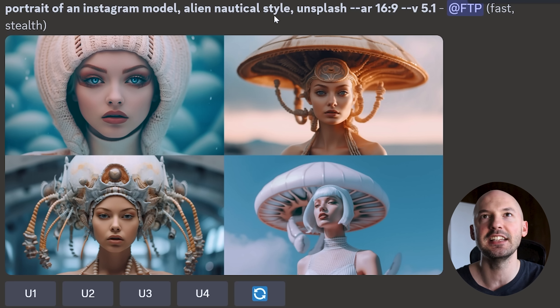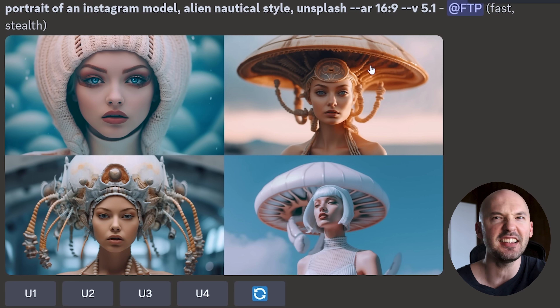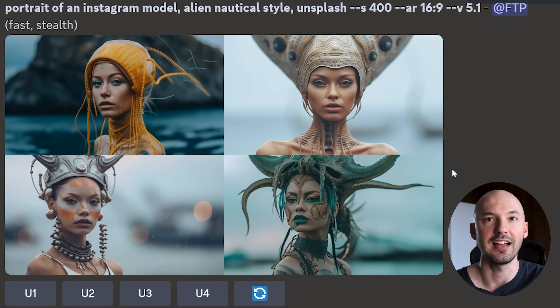'Portrait of an Instagram model, alien nautical style' — look at that knitted head weave thing in number 1, that's crazy. They're all crazy. Stylized 400 — some sweet alien model photo shoots. I know I've shown you the stylized value already, but let me show you a specific example where I kept the seed number the same. What you'll notice is that the stylized value doesn't matter that much at higher values, while at lower values it does change things a lot.